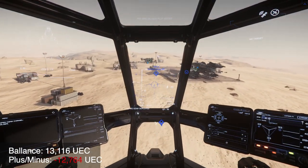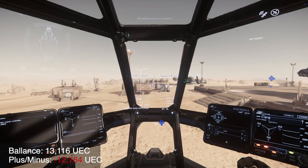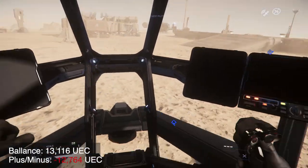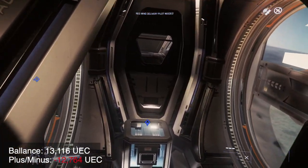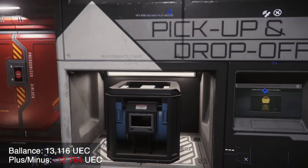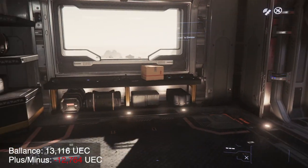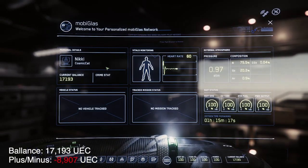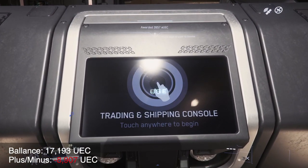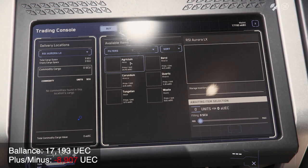It looks like we're going to Daymar on this one — it's got an atmosphere and sand, lots of it. There was a Constellation just sitting here, so I landed on the ground next to it. Like magic, we're right inside placing our box into one of the pick-up and drop-offs — this one is not owned by Kovalex — and like magic it disappears and we're given some money. That brought us up to 17,103, so that was just under or just over 2,000 credits.